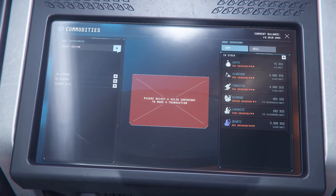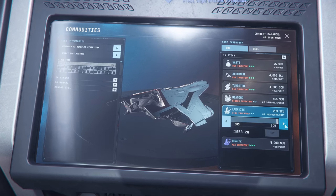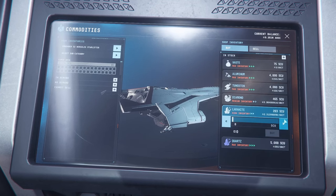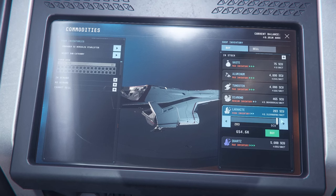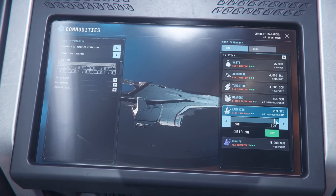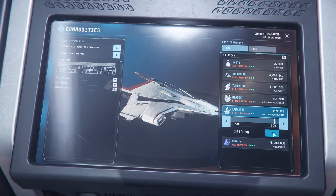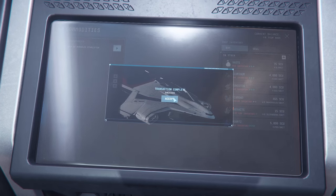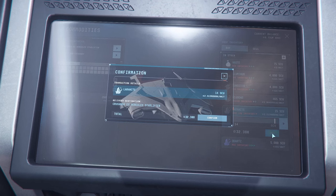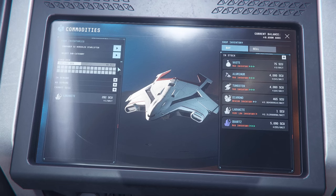283 SCU of Laranite — very nice. Let's see if this same problem exists. Click the buy button and confirm — failed. It always does this. They might show 283 but really it's 282, and of course it won't let you just go to the one before it. Pain in the ass. I've never really had to deal with it at such high volumes — I'm going to have to buy this in stages. This is a game thing, not an Evan thing. We've got 40.51% — lovely.